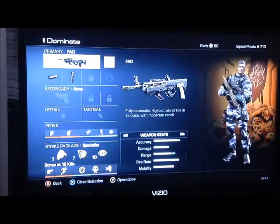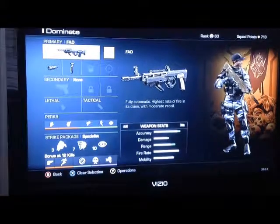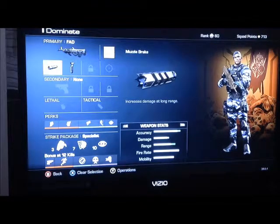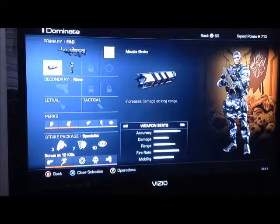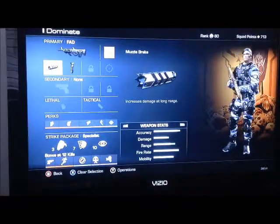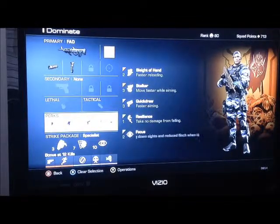Here's my best class setup - I'll show you two of the classes I use the most. Here's the first one. I got the FAD with a muzzle brake for a little bit longer ranges, and then the foregrip. Sometimes I put the silencer on so the muzzle brake doesn't really make too much of a difference to me, but I'll do that. Then obviously no secondary, no lethal, no tactical.